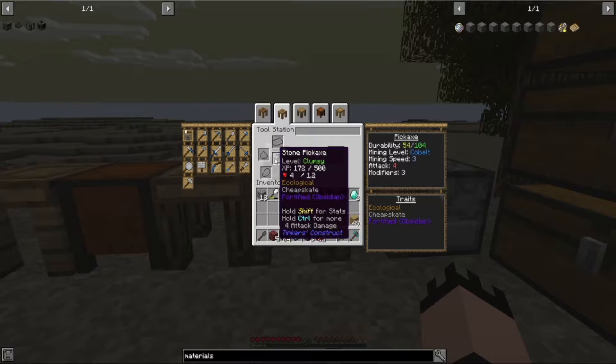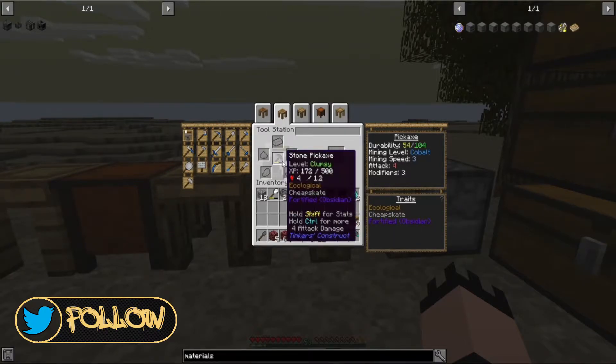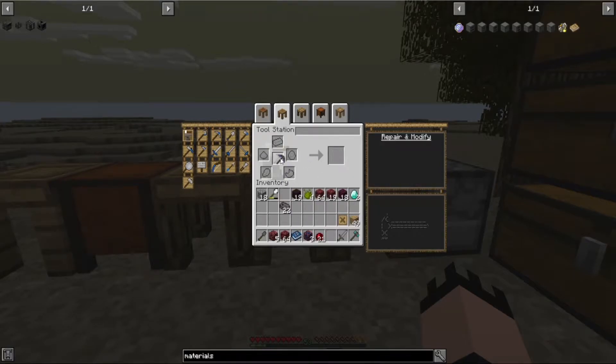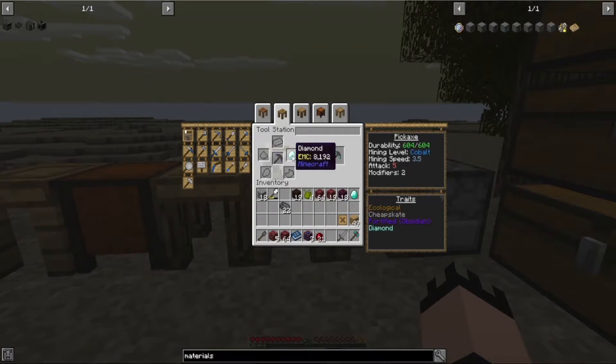I make everything out of stone and I stick with stone for quite some time. The first thing I add to my pickaxe is the obsidian sharpening kit — you take a regular sharpening kit with a piece of flint and it sharpens it to mining level cobalt, which in this pack is absolutely crucial. We still have garbage durability, but you repair it with stone. After that, the first modifier I add is a diamond — the diamond adds 500 durability, the emerald adds 50.